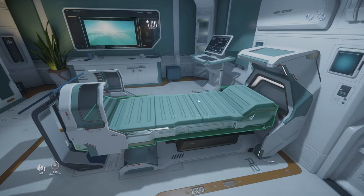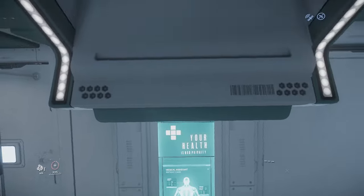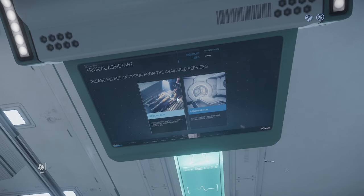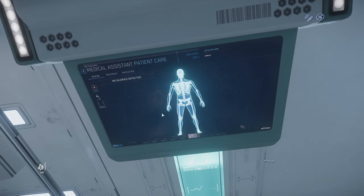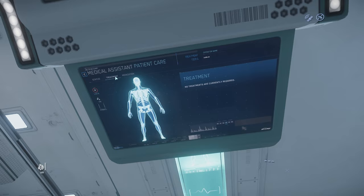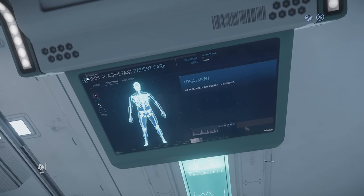Simply lie on the medical bed to get your treatment. The medical bed will automatically rehydrate you and set your food and health to maximum. In case of a more serious injury, tap on the medical care panel, choose your treatment tab, and you will see your injuries listed so you can treat them.